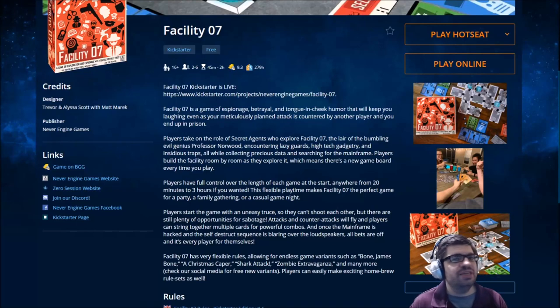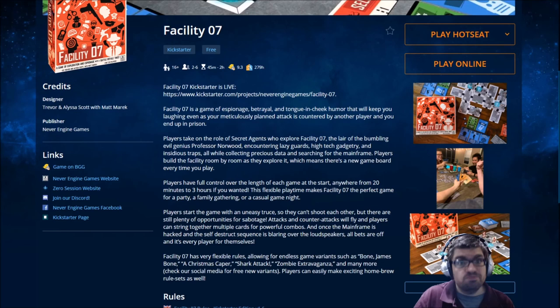Hey folks, this is Vint with Dad's Gaming Addiction, and today we're going to quickly check out Facility 07. This is a game that's currently on Kickstarter right now, so everything you're about to see is most definitely subject to change. The developer is going to stop by in a couple of moments and show me what the game is all about, but before that I wanted to check out the game on Tabletopia, just to see what the general premise is.